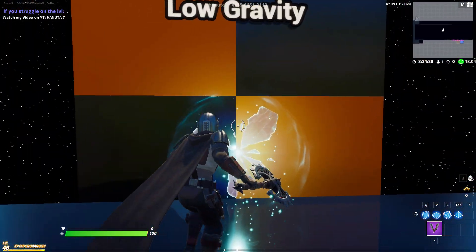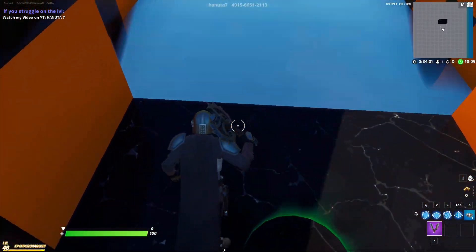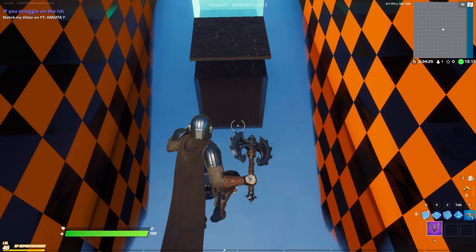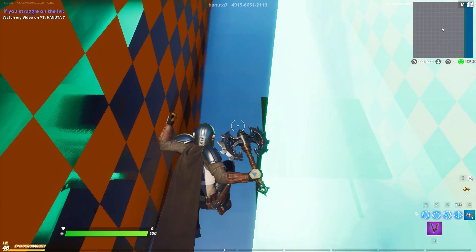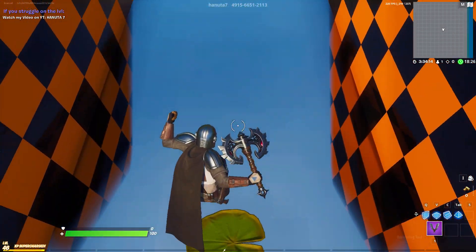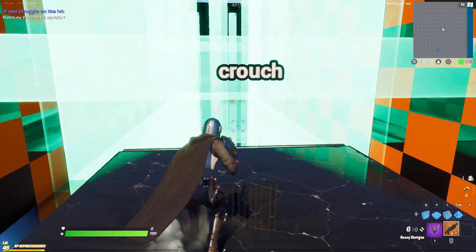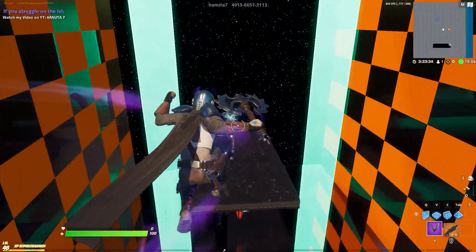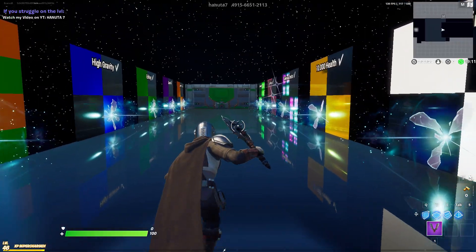Now almost the last one — the low gravity level. Take a checkpoint if you want to. Jump on the first cloud, then jump on the second one. For this one you need to jump after the wall. Use the checkpoint right here. Shoot this wall. For the next part, just use crouch and try to avoid all the pillars. It's not hard, but it might take you a few tries.